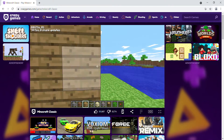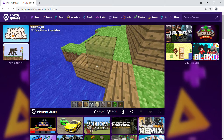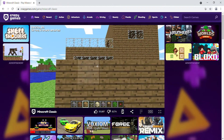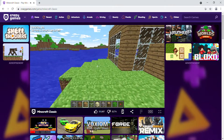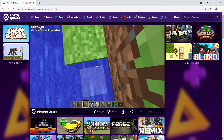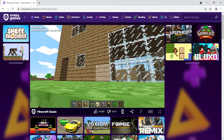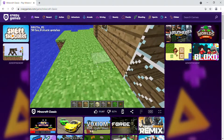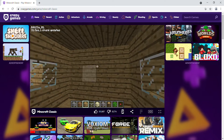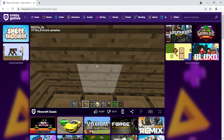I think this house is looking good. So this is the starter base that I was talking about - a living room, chest room or enchanting room, and down below a chest room. That's all for now guys. I'll meet you guys in another episode tomorrow. If you like this video, like, subscribe and share.